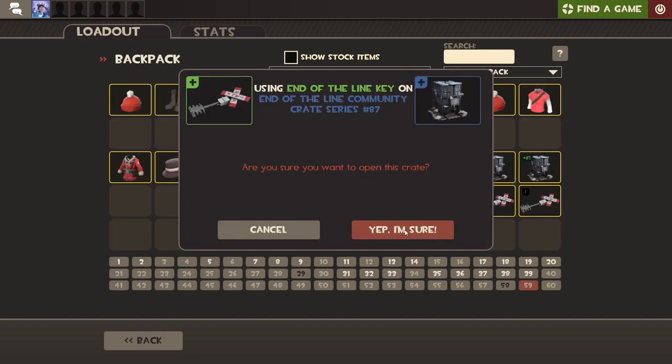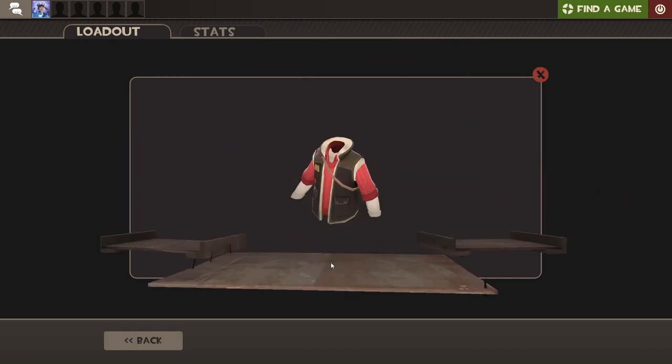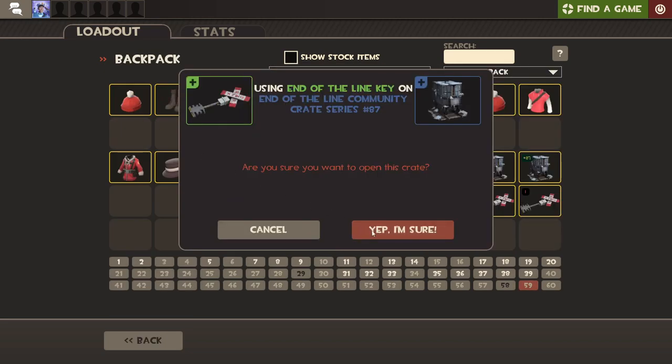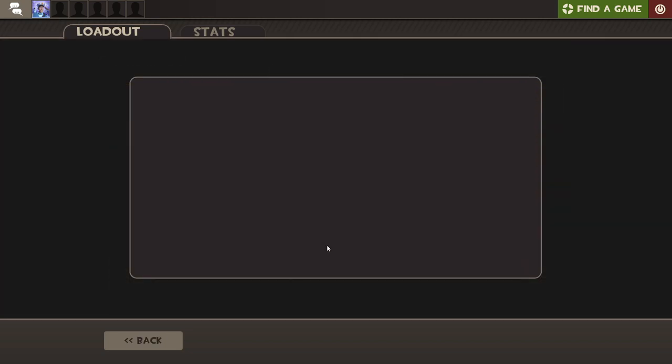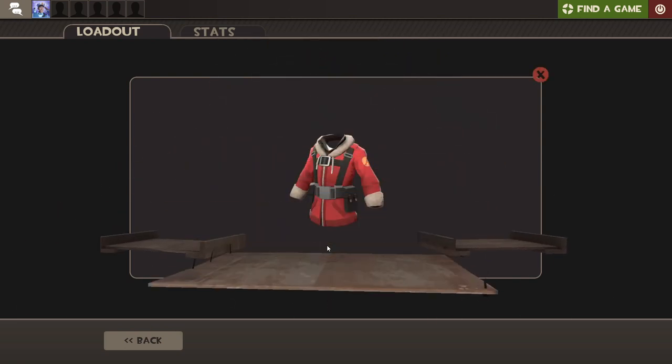But we press on. Waiting for response. Bring me my unusual. Thank you, Gaben. I cannot believe you would do this to me. Out of my favorite crate, Gaben. Come on. You gotta show me something good here.